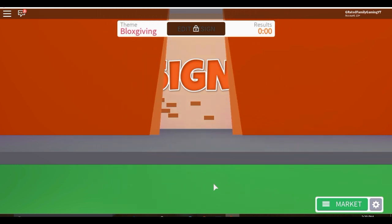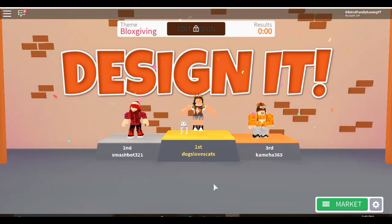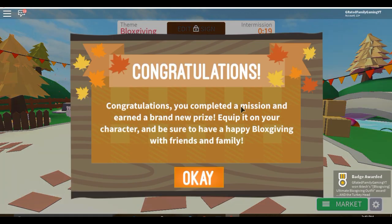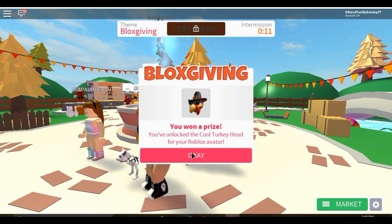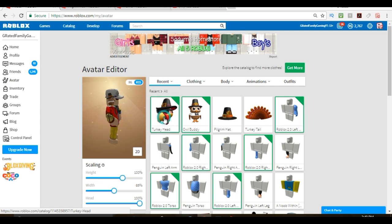Once again nobody voted for me for first, second, or third place, but honestly I think my outfit was pretty lit. Getting placement in the first three rounds doesn't matter - you just have to play. Then it says: congratulations, you've completed the missions and earned a new prize! We can go equip it - boom, we got the turkey head! He looks like a cool turkey with sunglasses on. Go to your avatar and you can see the turkey head right there.